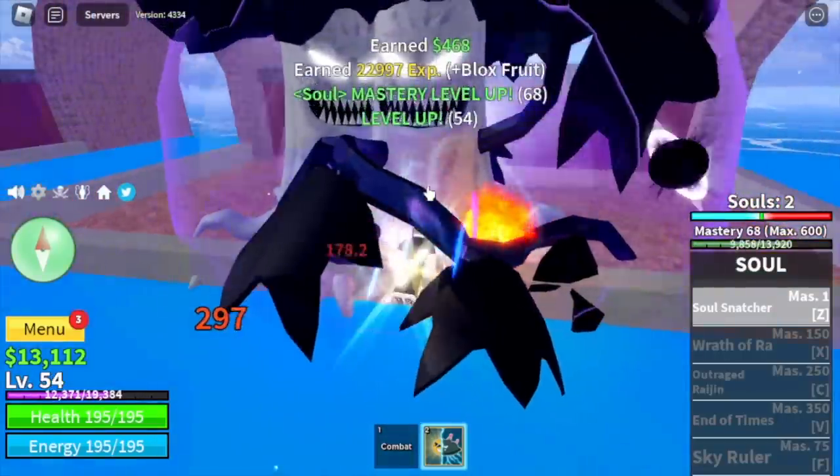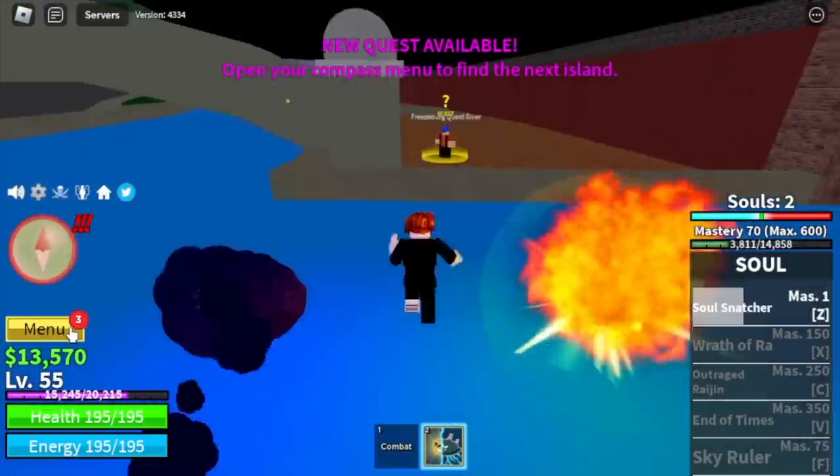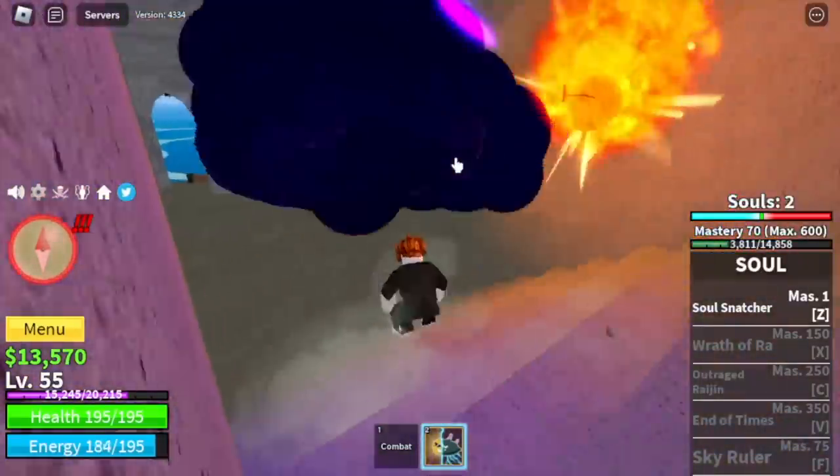So just keep repeating this strategy until you reach level 55. Here are the stats: Block Fruits 1 to 5, Billy defense 20. Next island is the Pirate Village.